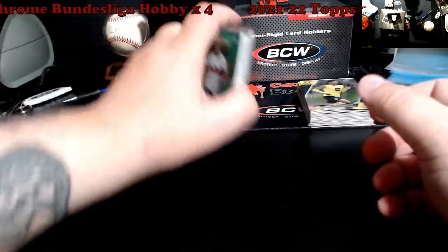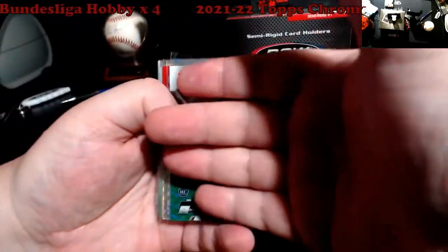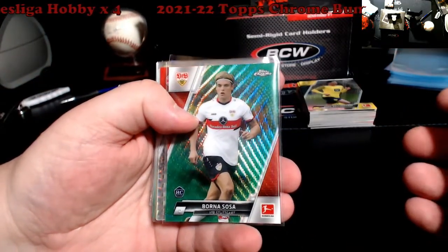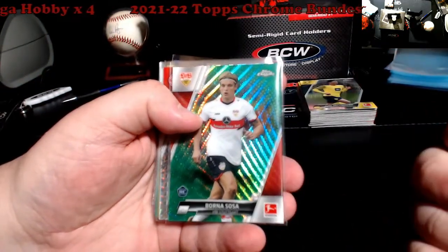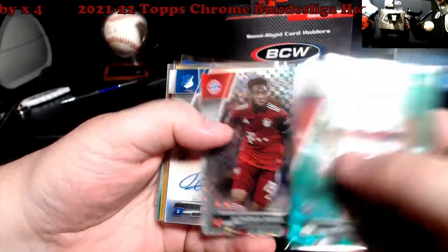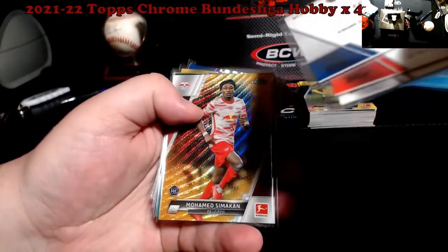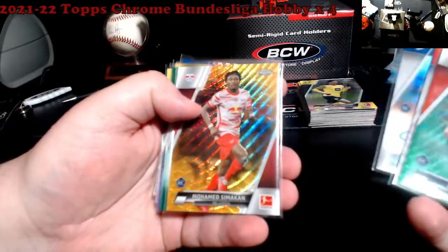Here is the stuff probably going out to be graded, most likely at $18 a card tomorrow so I can get it out. Sosa green wave, Davies checkerboard — I believe that's out of 250 — Brahm auto. I've seen some of his autos and figured I'd give it a shot.